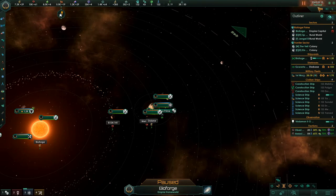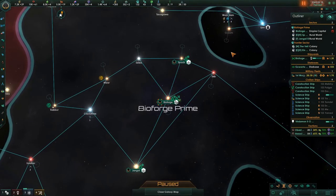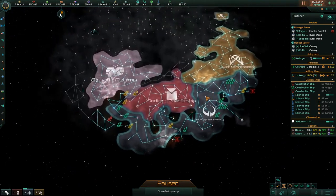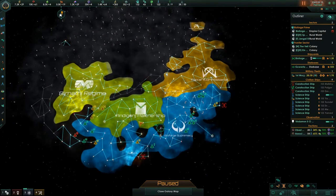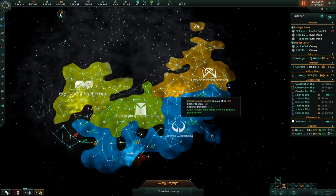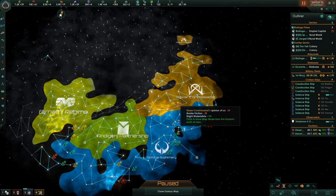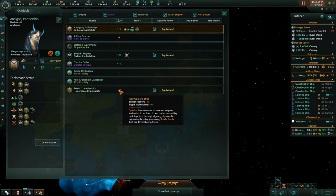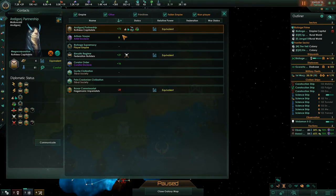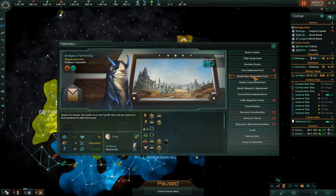The year is 2260. This is where our empire is. Take a look at the opinion map mode. We don't have anybody who totally hates us right next to us. We can see that the Raxar Commissariat kind of doesn't like us because of border friction.